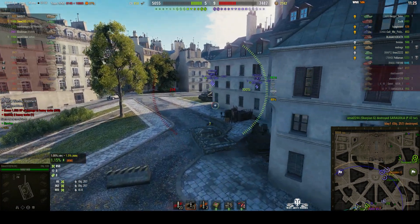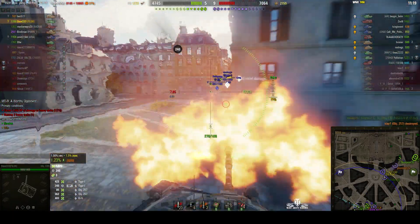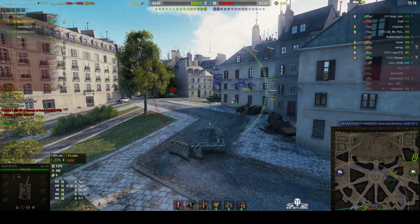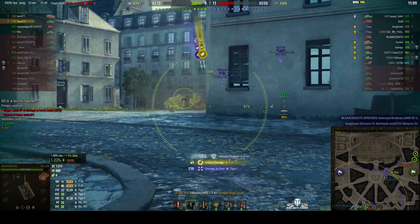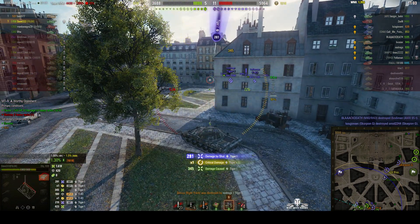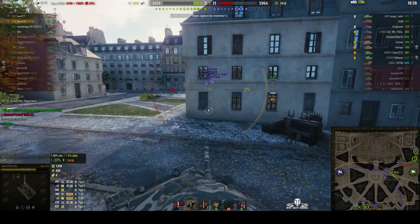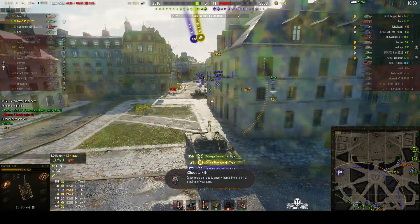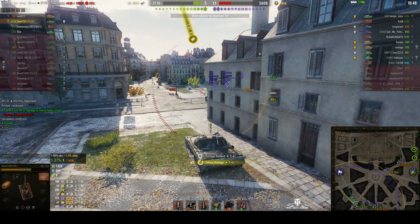We're going after the Tiger One and the T-43. Tiger One's poked around the corner but didn't penetrate. Let's see if we can penetrate on him — we do, 423. It looks like it went through his front tracks as well, and he's repaired them, but he puts a round into us for 219. Going after the T-43 and Tiger One again — this time 345 on the Tiger One, but we hit 281 back at us. We've got 1800 hit points, so it's not going to be too bad. We lost our ammo rack — we got a big hit on the Tiger, but our reload has now shot up to 16 seconds.